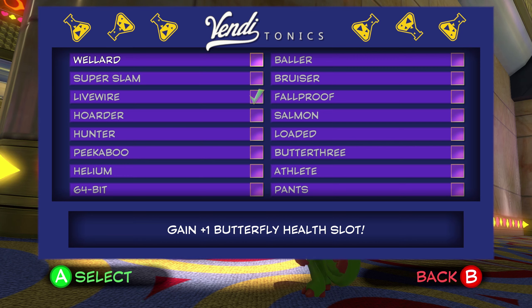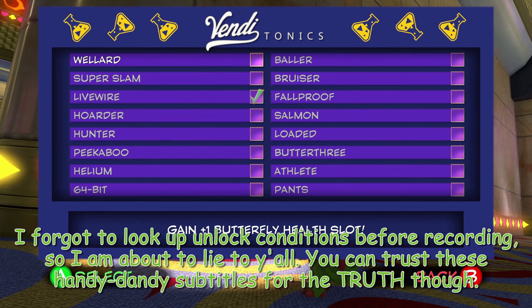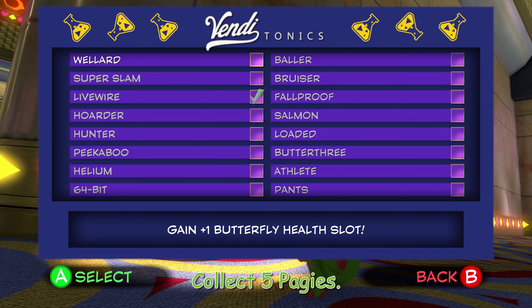So we're going to go through, and I'm going to tell you how to unlock these, because when they're not unlocked, they'll either say, oh, here's what you need to do to unlock it. Or some of them, for example, pants say, this tonic's a secret, so you just have to figure out how to get them. So I'm going to tell y'all how to unlock these.